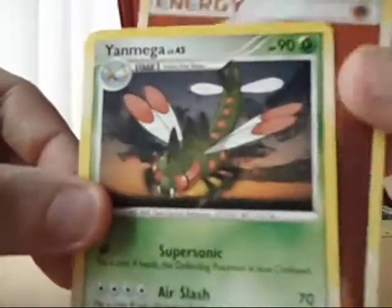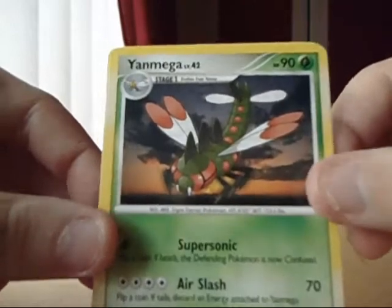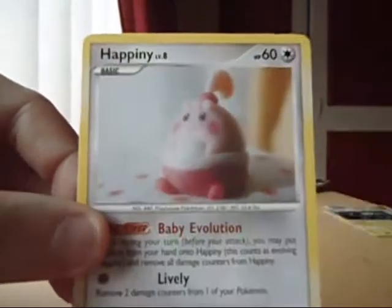We've got a Fighting Energy and a Yanmega — looks awesome, it's another Rare — nice. And a Hapini.